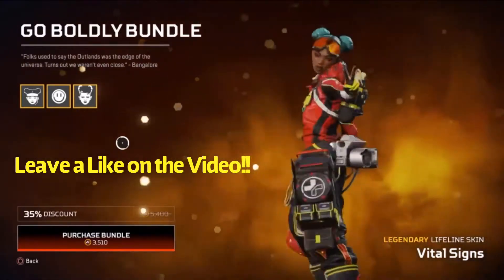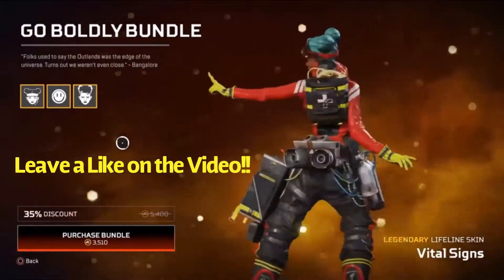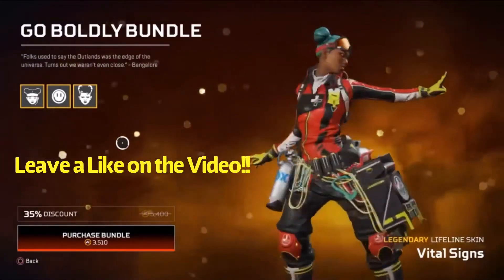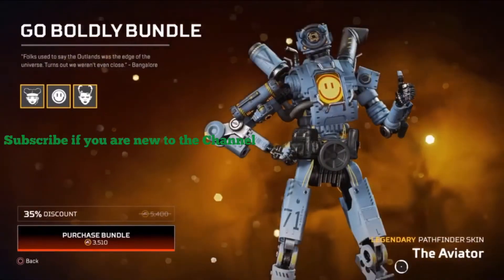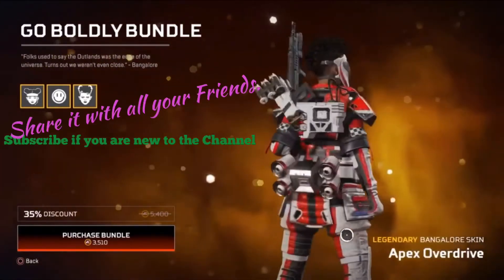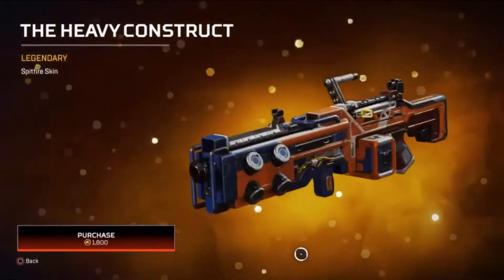Folks used to say the outlines was the edge of the universe — turns out we weren't even close. The Bangalore bundle has a 35% discount. Legendary Lifeline Vital Signs skin is 3510 coins. Legendary Pathfinder skin, The Aviator. Next we have the legendary Bangalore skin, Apex Overdrive, the Heavy Construct.